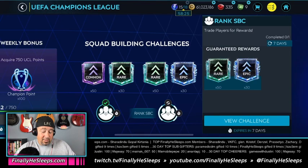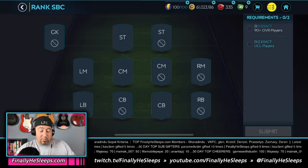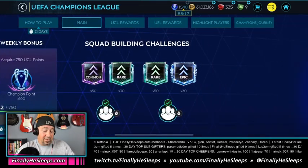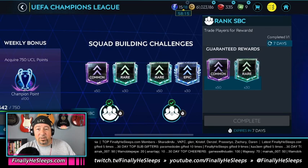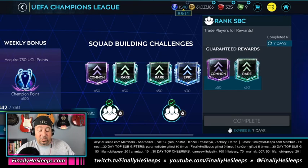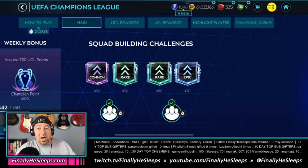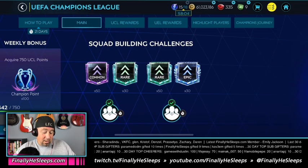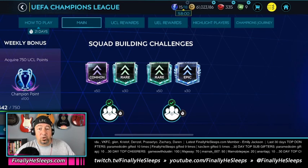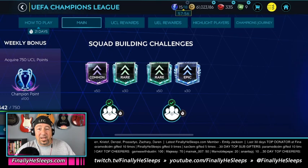In addition to all of that there are a couple of main tab SBCs that spit out rare and epic shards. They require 90-rated plus two UCL players for one, and 86 or higher for the other. They do repeat every seven days, so you'll get to do it three times — that's a lot of shards. These common, rare, and epic shards are going to come into play as the season winds down, so don't miss out on the SBCs.